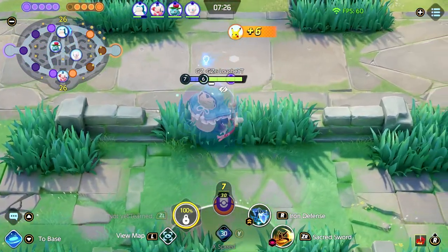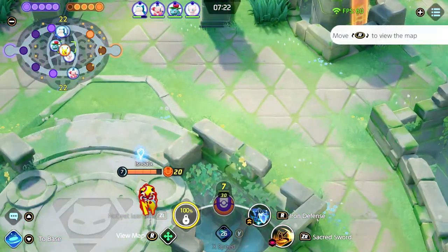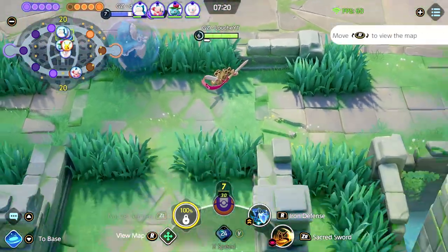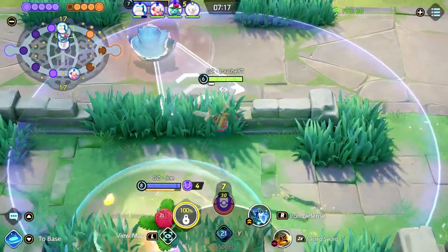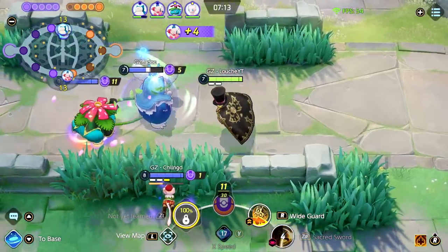When you're putting together a team composition, you really want to think about what everything brings to the table. Synergy is really important here as well — how does it all work together, and what do these Pokemon offer each other? You need to consider what your team is going to look like throughout every stage of the game.